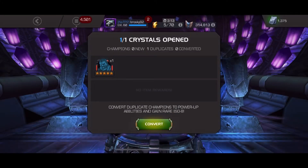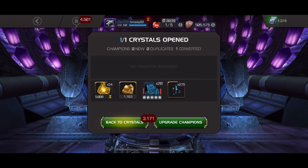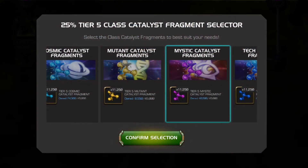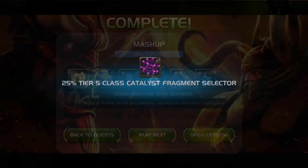With those featured items I could get some more tier 5 class catalyst fragments and I wanted to get within 10%, so that my next 10% crystal from either alliance quest or next month's cavalier quest would let me form a tier 5 class catalyst. But then I ended up exploring Act 7.1 and getting that 25% selector, so those extra units I spent were kind of wasted. But now I have formed a tier 5 class catalyst mystic, so I can rank 3 Doctor Doom with the next level up event, which I am very excited about.